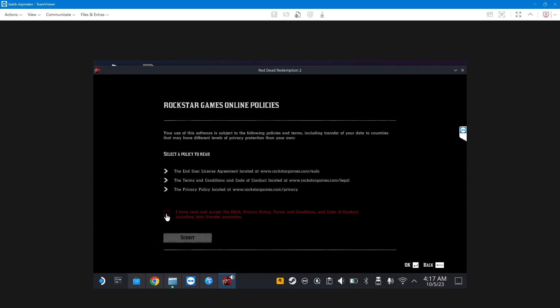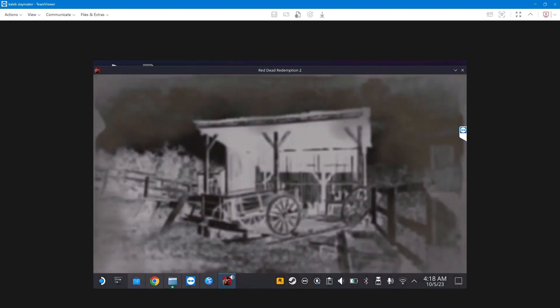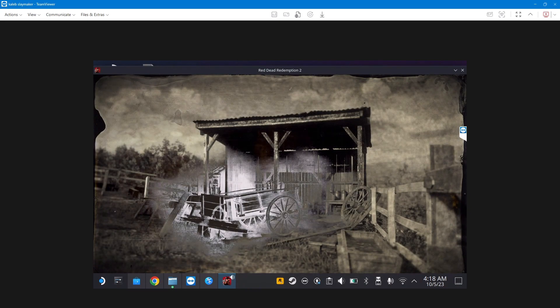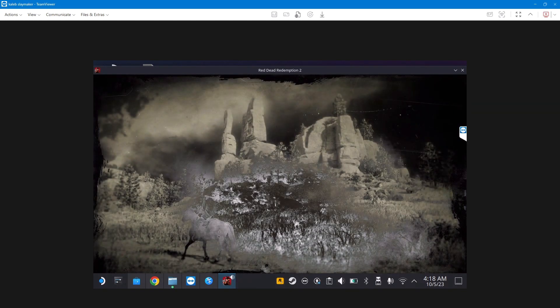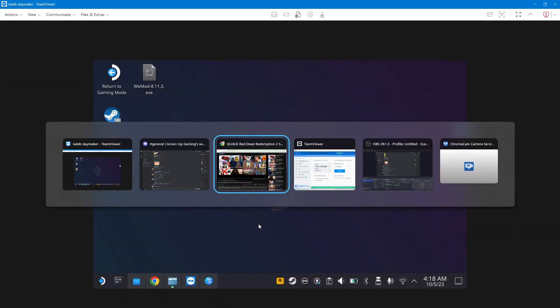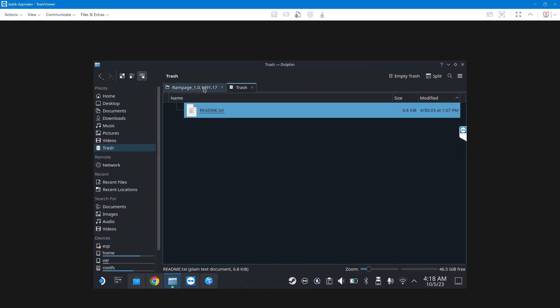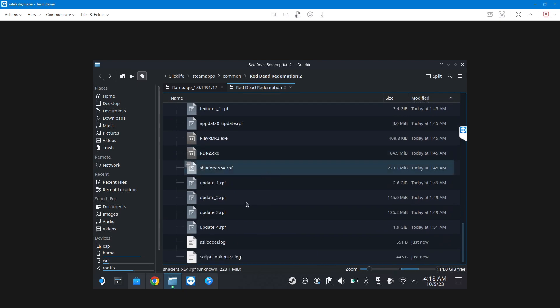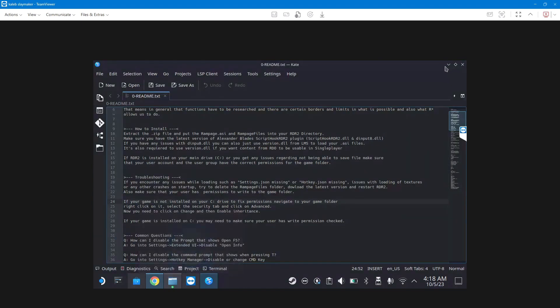Yeah, here it is — I think this is the one. Not sure if it's working. Let me check the input, Script Hook RDR2. Alright, let's check the Rampage files.